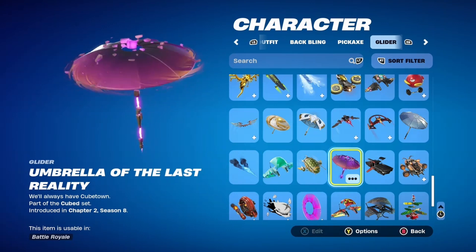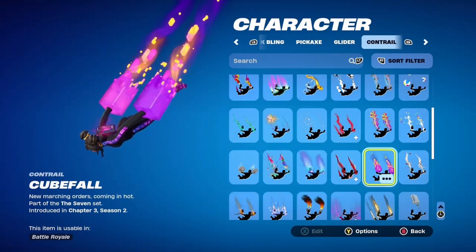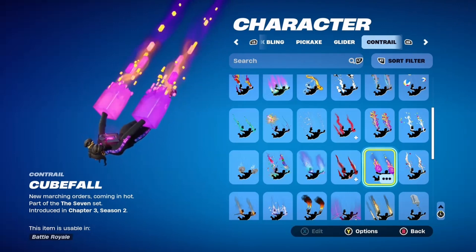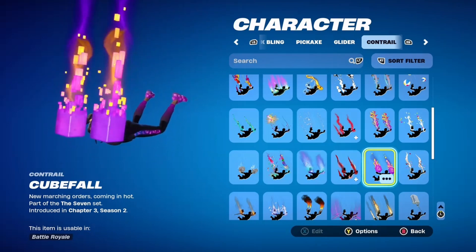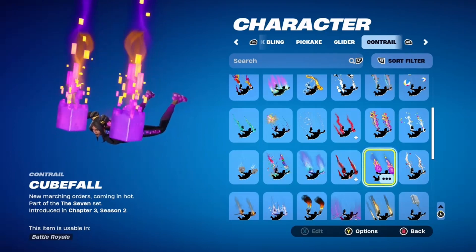To go with the cube theme and the pattern on her tracksuit, I chose the Umbrella of the Last Reality glider, introduced in chapter two season eight, and for the contrail I went with the Cube Ball contrail, introduced in chapter three season two. And this is how it all works together.